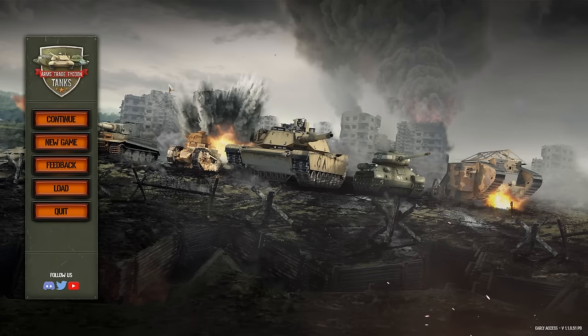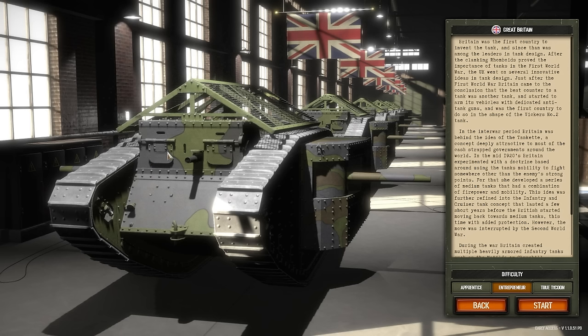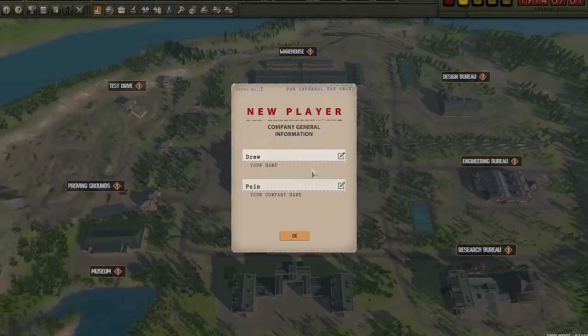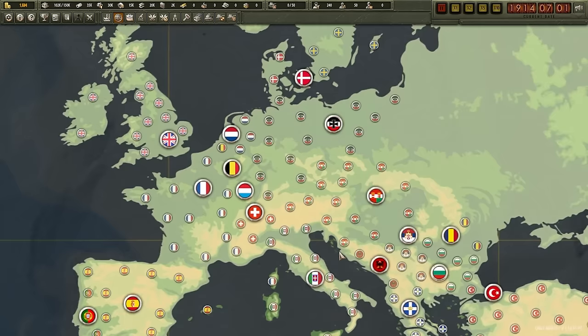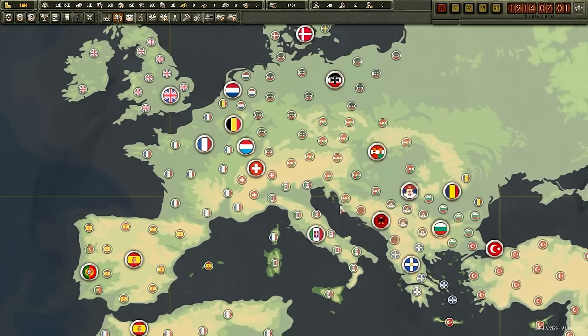I'm probably going to design the worst tank of all time today, and the sad thing is I don't even mean to. This is Arms Trade Tycoon Tanks. It's our job to basically make tanks for different nations, specifically during World War I. I'm going to name our company Pain, because when you see our tank, that's what you're going to feel.